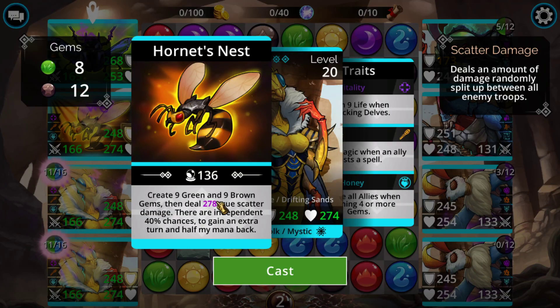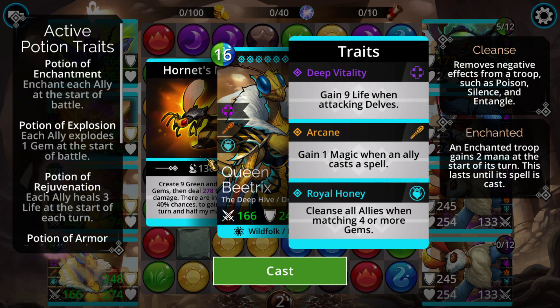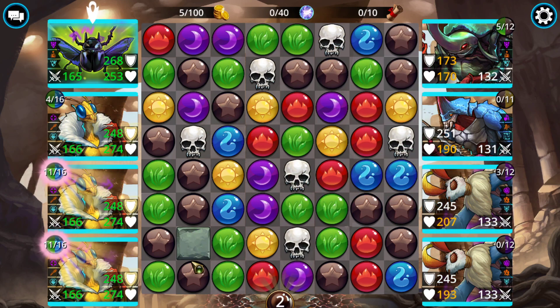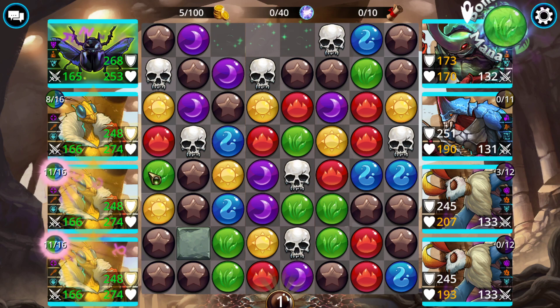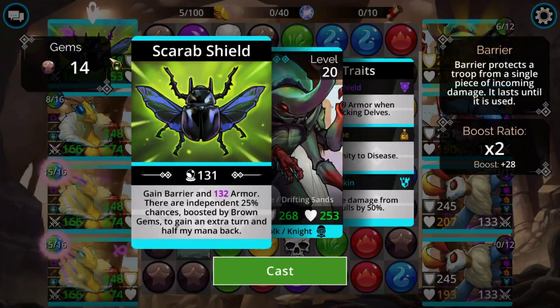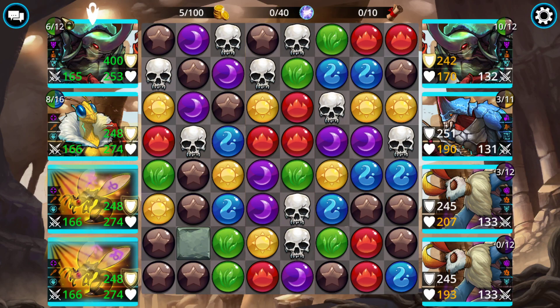We'll grab that blue and now we can get this rolling. The first Beatrix cast will have a pretty substantial amount of true damage depending on your stats. One thing I forgot to mention: she does true damage based on twice her magic, so while she doesn't have full AoE, she almost has the equivalent of half a full AoE in terms of scaling — arcane spell increases her damage by two, not one. We hit extra turn here — we could hit it in two ways: off the board itself or off the ability itself. Even if you miss on the board, you might still gain an extra turn from the random 40% trigger.